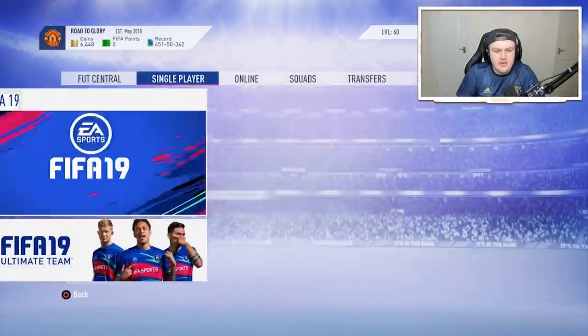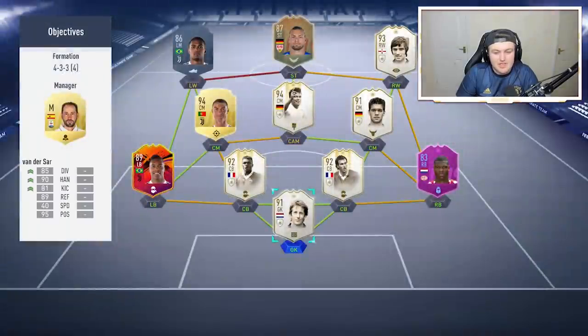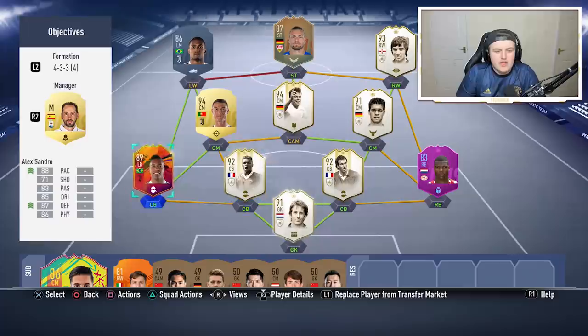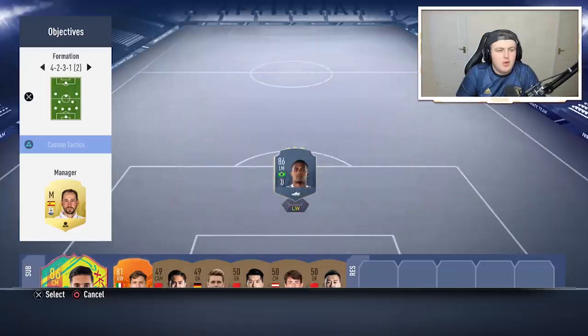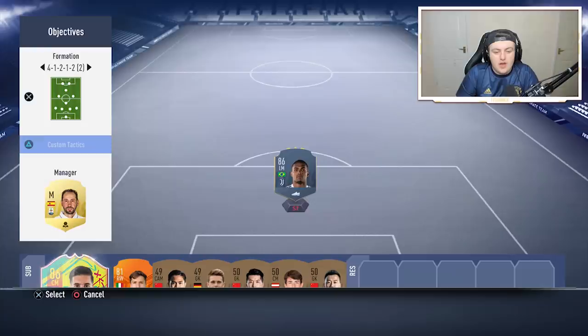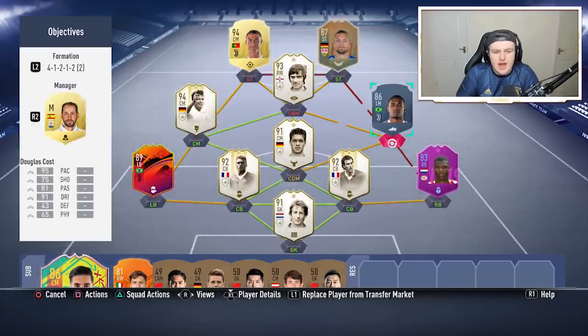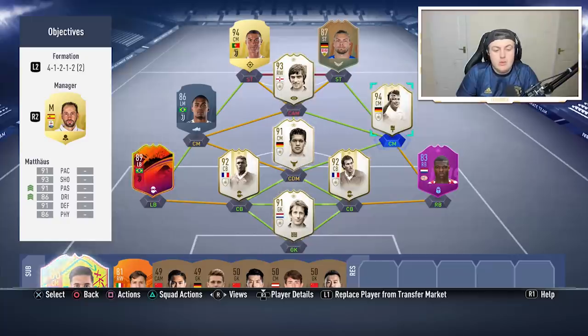I'm going to show you the team I'm going to be using to complete the Boateng and Milinkovic-Savic objectives in conjunction. What I'll be doing is changing in-game to a 4-1-2-1-2. I'll show you what my team will look like when I change in-game to the 4-1-2-1-2 — there it is. I change to a narrow, and it will actually look like this. That is what my team will look like in-game.